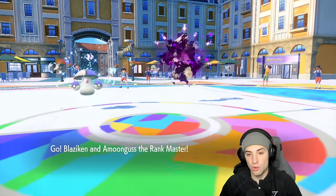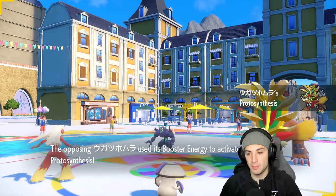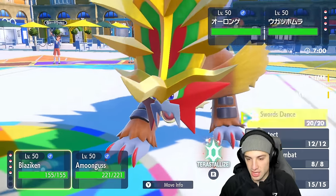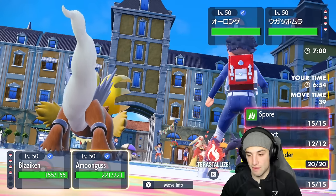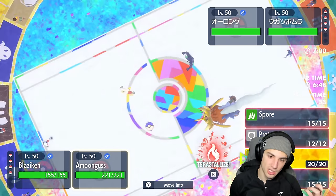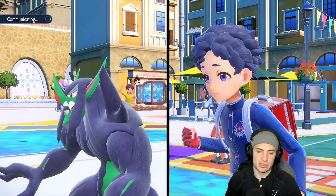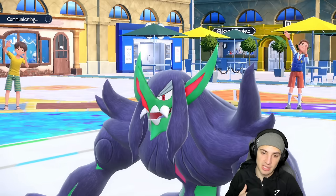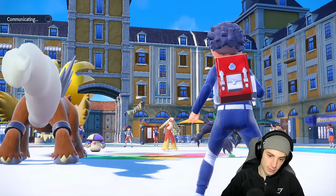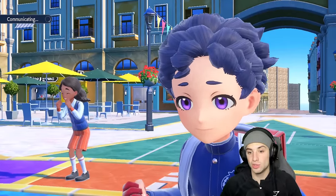Gouging Fire and Grimmsnarl come out as their lead. Grimmsnarl pops its Booster Energy for Proto Synthesis boosting its speed. I'm not worried because Blaziken will eventually outspeed it. Now's a nice Swords Dance play, and Amoongus can go Stellar Fire tera type and Rage Powder the shot. Grimmsnarl is probably going to set up Light Screen. I'll Rage Powder and let Blaziken set up Swords Dance to get a free plus-one speed boost.